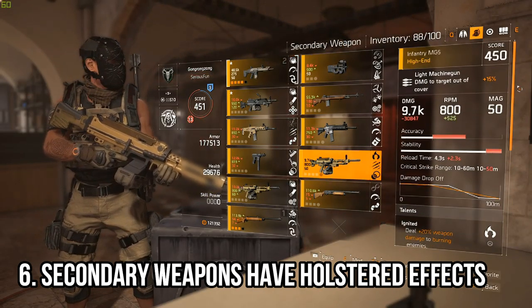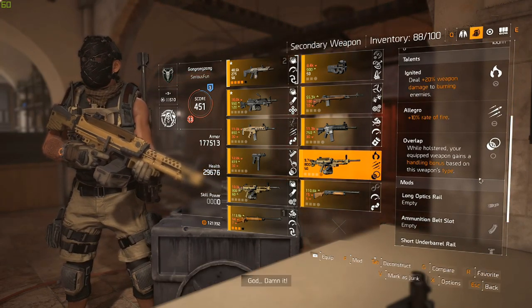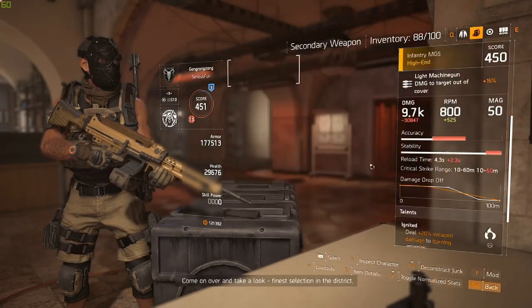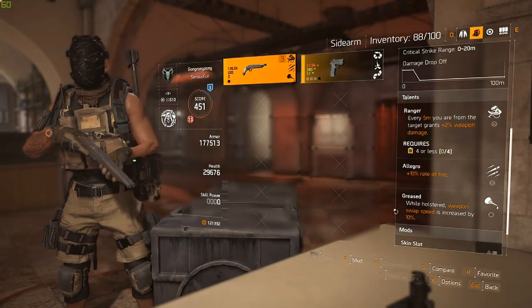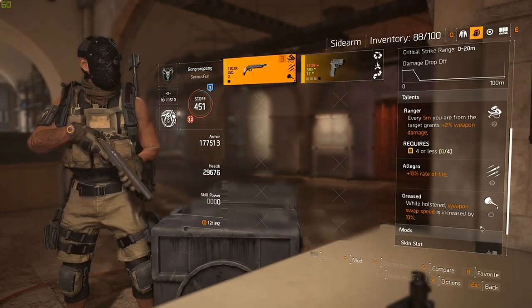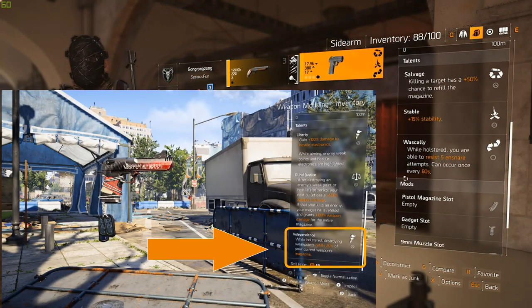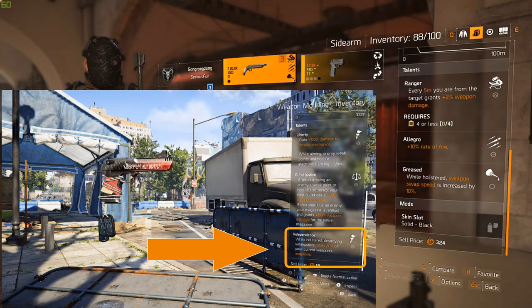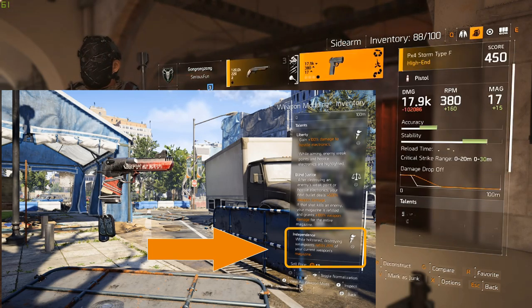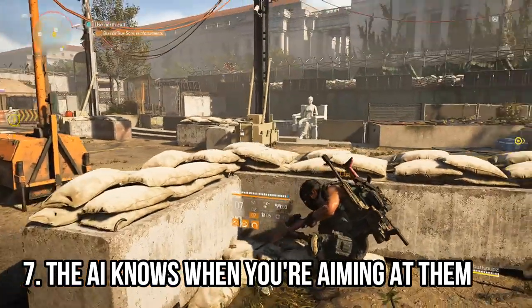For tip number six: just as primary weapons have holster talents with beneficial effects, so do your secondary weapons. Yes, pistols and shotguns can also roll with such talents, albeit rarely — so don't be too quick to salvage every single one you see. The exotic pistol has a pretty nice holster talent too, so that's something to aim for. If you're in world tier four, farm them in preparation for world tier five.